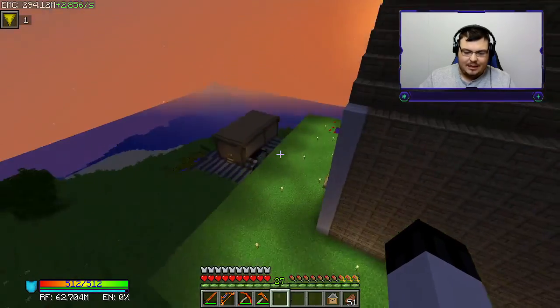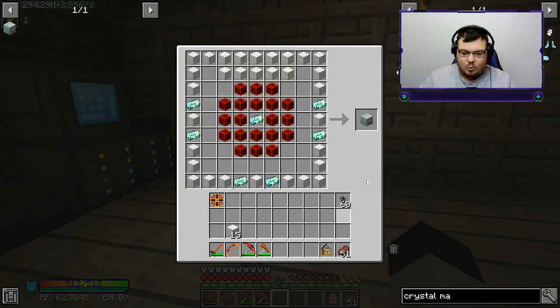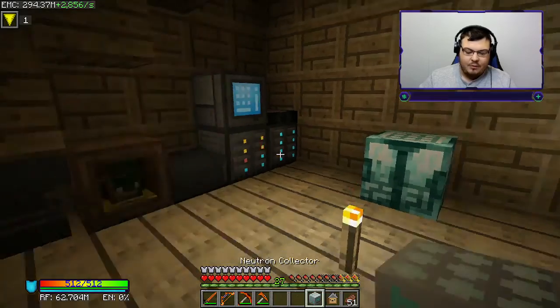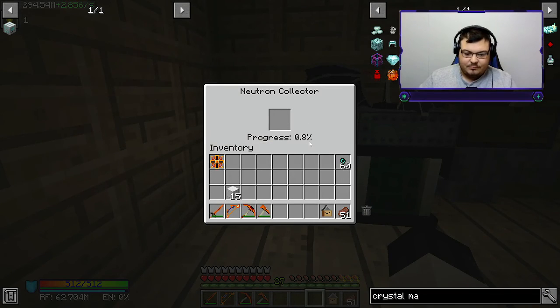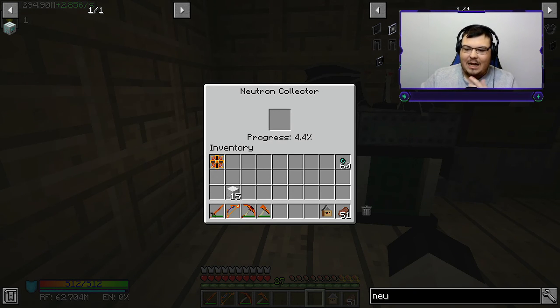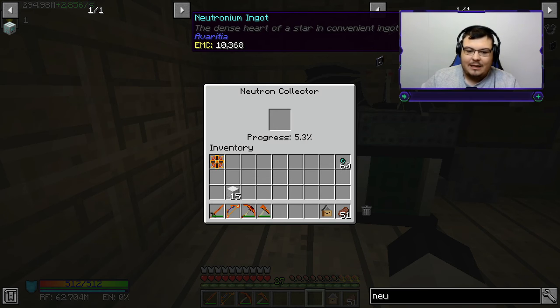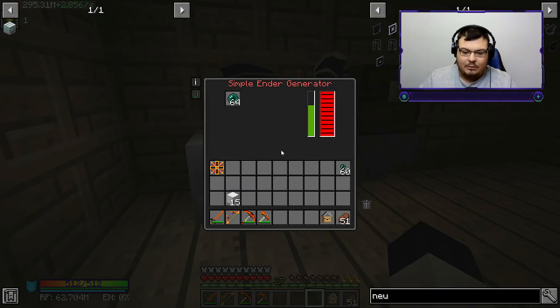Let's craft up the neutron collector. I have no idea how this thing works, so I'm just going to set it right beside an energy source. I need neutrons in order to make neutronium ingots, so I'm really hoping these piles of neutrons come through the neutron collector.